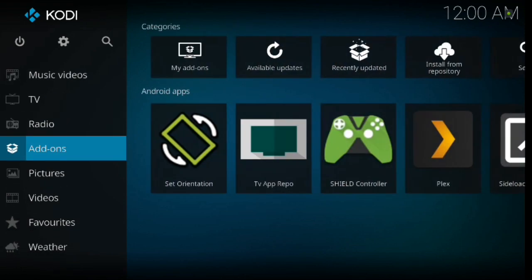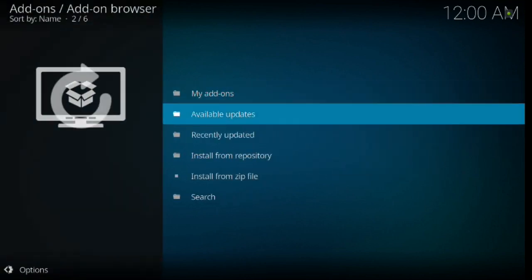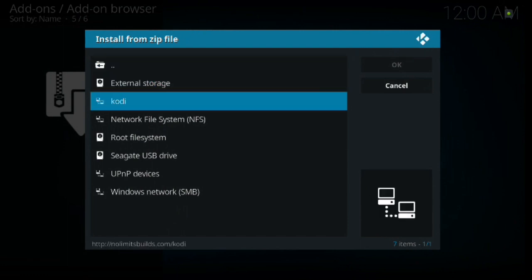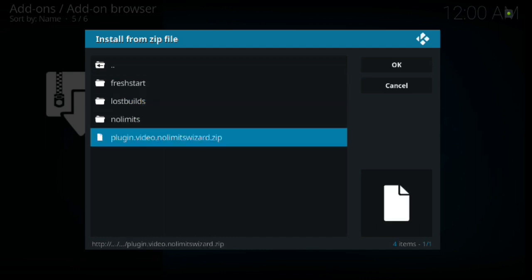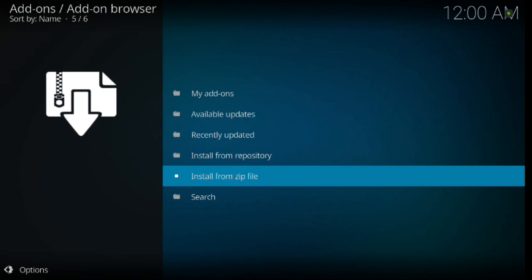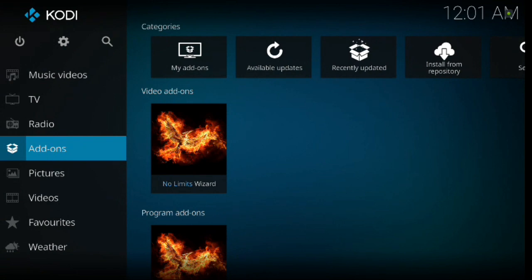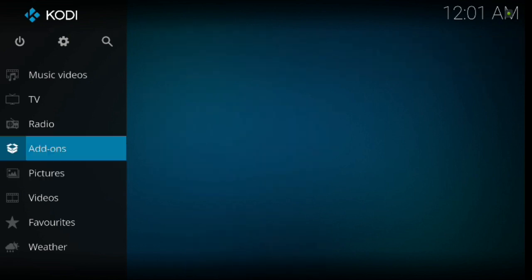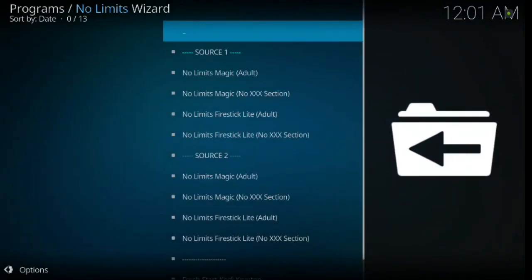Once the URL is in there, go ahead and hit OK. You can keep it named as Kodi — just go ahead and click Enter. Then backspace twice to get back out to the main menu. From here go down to Add-ons and click Enter, then up to the install box and click Enter, then down to Install from Zip File and click Enter. Down to Kodi, click Enter, then down to Plugin.video.nolimitswizard.zip and click Enter. Now just wait for the add-on install confirmation box to pop up — there it is. Once you see that, backspace all the way back out to the main menu.